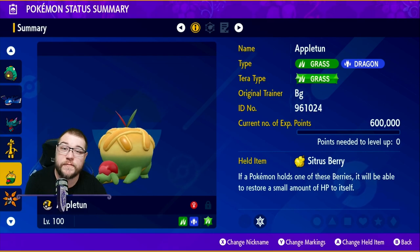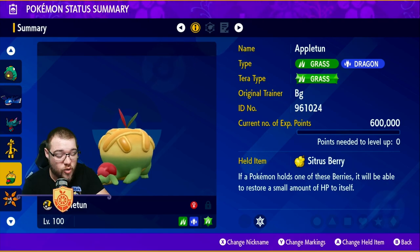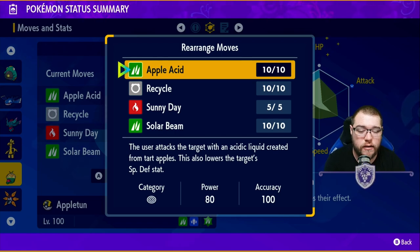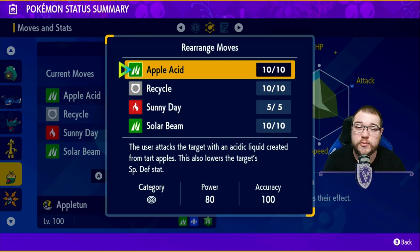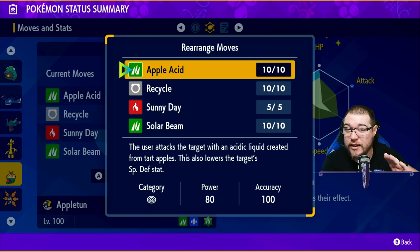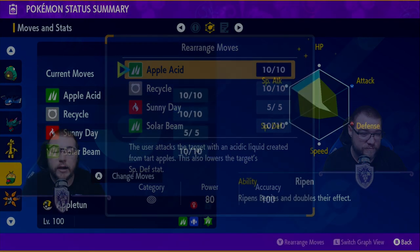Coming in at number five is Appletun. He's a Grass/Dragon type and is going to be using a Sitrus Berry. We've used him in several seven-star raids to solo. For moves, we're using Apple Acid, which lowers the Special Defense of the Tera Raid mon, Recycle to get our berry back once health drops below half, Sunny Day to use Solar Beam as a one-turn move, and Solar Beam. The best setup: Acid Spray three times, set Sunny Day, Recycle, then Solar Beam your heart away — that's exactly how I've taken down two seven-star Tera Raids by soloing with Appletun.